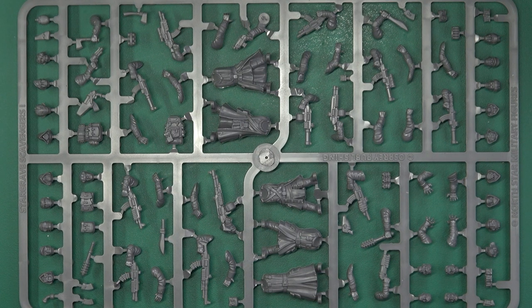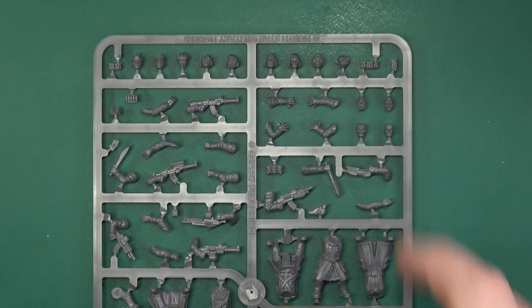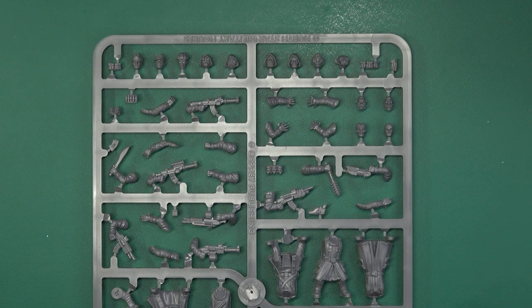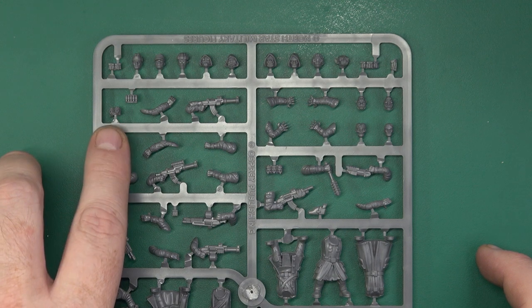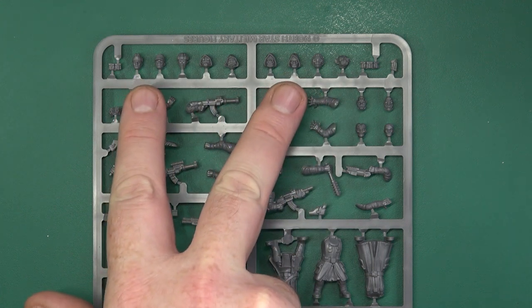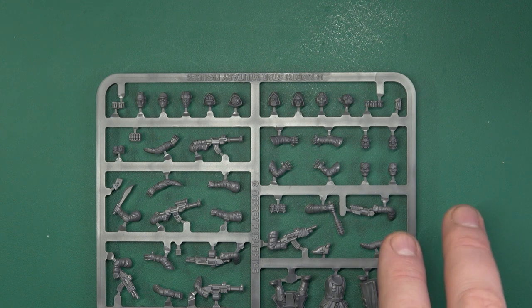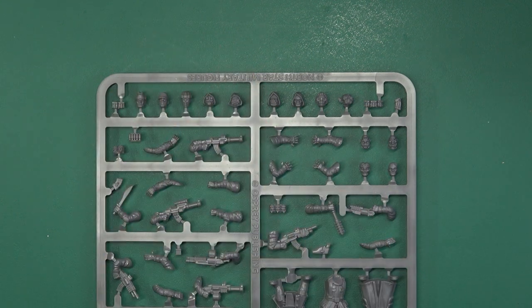This is for Stargrave, and as you can see, there are five bodies, a whole slew of heads on both sides, and weaponry in between. At the top we have some additional little pouches and paraphernalia including ammo clips, magazines, shells, grenades — a whole mixture of things. We have our heads, of which there are quite a few — I count about 21 heads. Not bad.